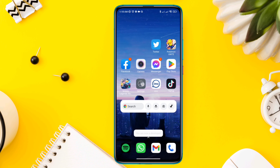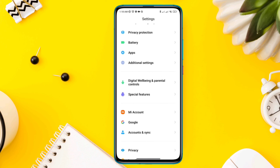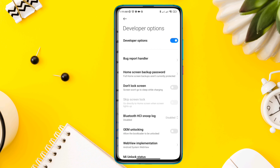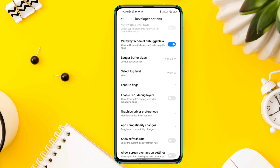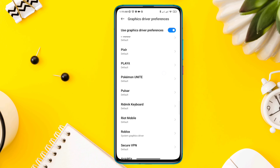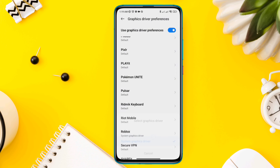Solution 2: Fix your graphic driver for the game. Open Settings, scroll down, tap Additional Settings, scroll down, tap Developer Options, scroll down, find Graphics Driver Preferences. From this list of apps, please find the Pokemon Unite app. Select the app and choose System Graphic Driver.